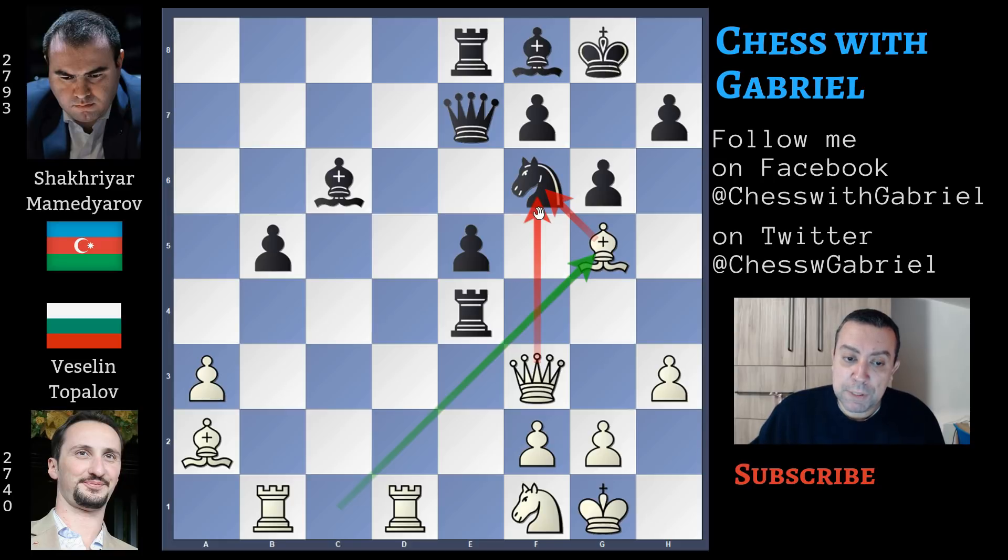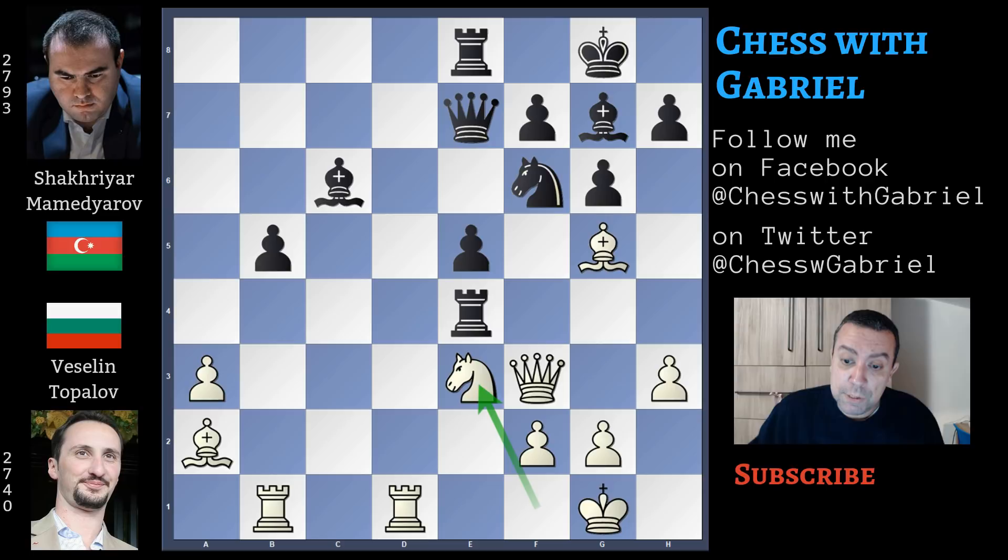Bishop and queen attacking the knight on f6, and bishop to g7, adding a second defense. This knight moves from f1 to e3. Black is a pawn up, but at least Topalov was able to relocate his pieces to the best. This position brings an inaccuracy — a move that is a bit rushed.